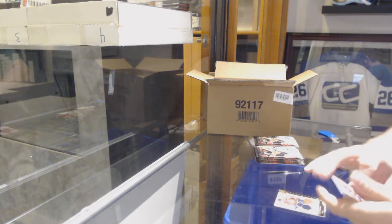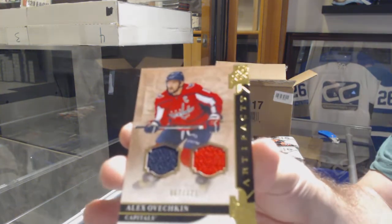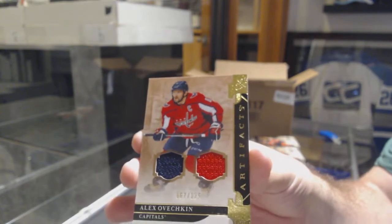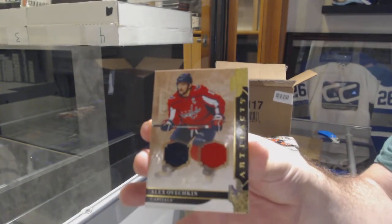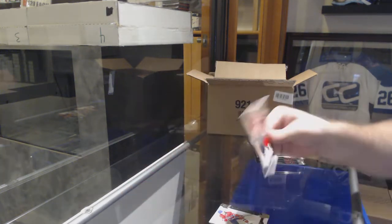We start off for the Capitals, dual jersey numbered to 125, Alex Ovechkin. It's a healthy start — A-O. So that's what the dual jerseys look like.